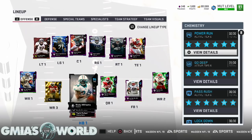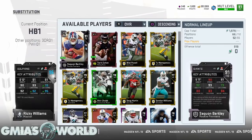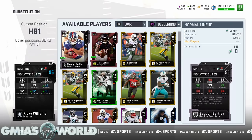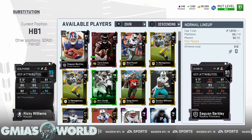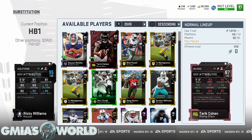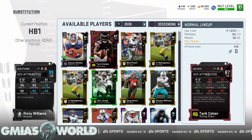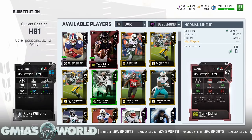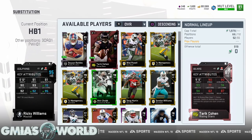People ask me why I keep Saquon Barkley and Tarik Cohen. Primarily, Ricky Williams is the best running back in Madden Ultimate Team — he's the most versatile. At his current level with 70 catching, he catches the ball out of the backfield very well. Saquon Barkley has a 74 catching, and Tarik Cohen also has a 74 catching. The reason I do that is it's likely I'll face someone running linebacker cross out of 3-3-5 odd, and I need to get the ball out to the flat.